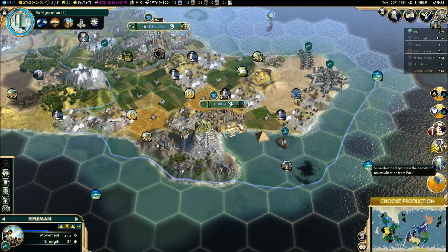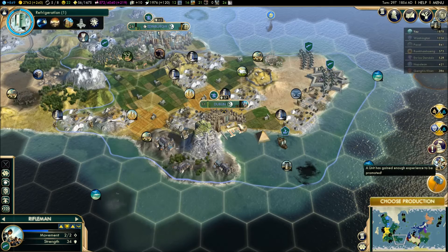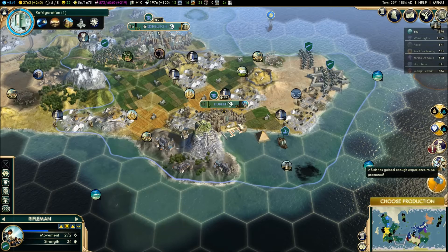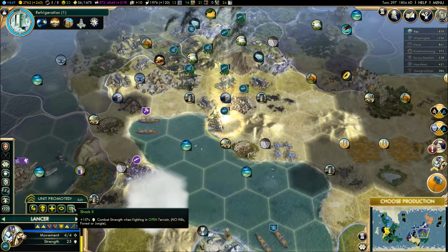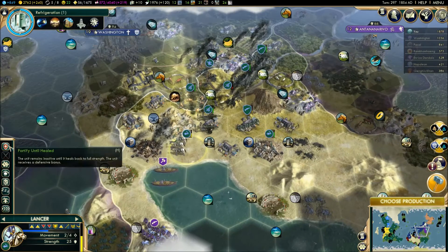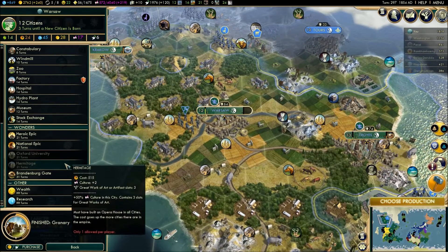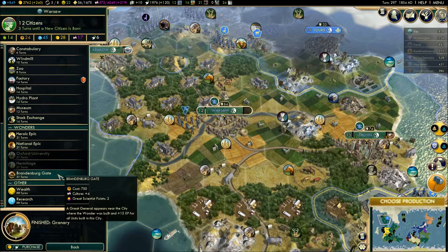We lost a spell - not a spell, but an... attack. There we go. Unit gained enough experience to do stuff. Go super terrain like that. I want you to move here just to see what's going on and do a heal. Choose a production in Warsaw. That's a good amount of culture. And a great general appears near the city where the wonder was built.